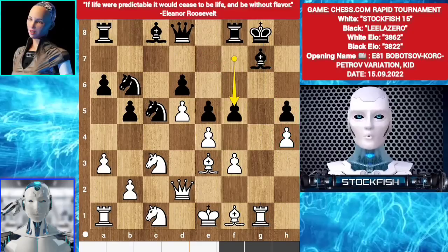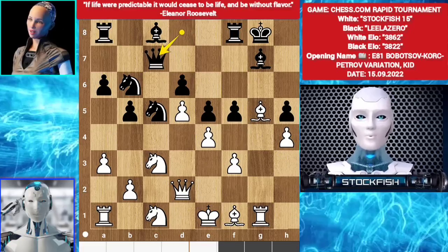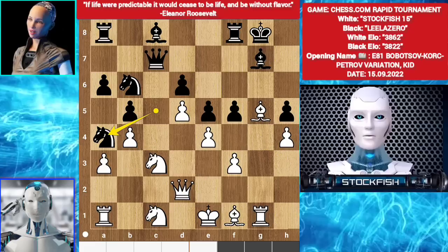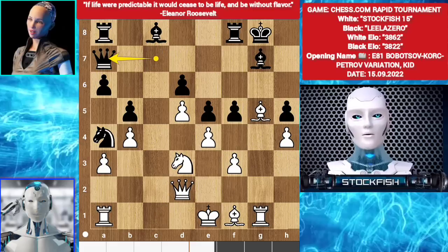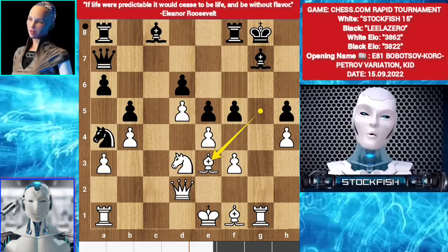So my Leela played f5. Bishop g5. Queen c7. b4. Knight c4. Knight takes a4. Knight takes a4. Knight e3. Queen a7.